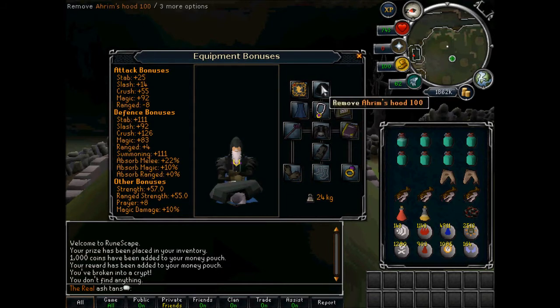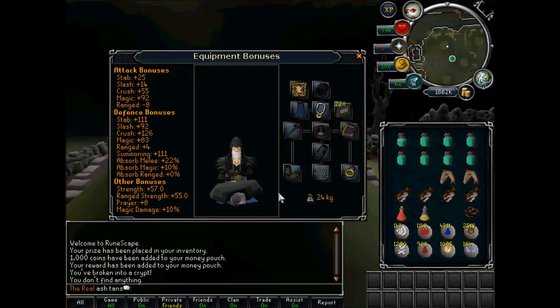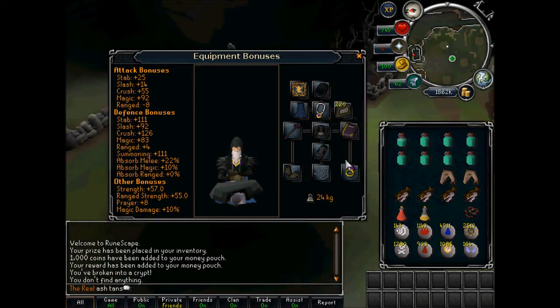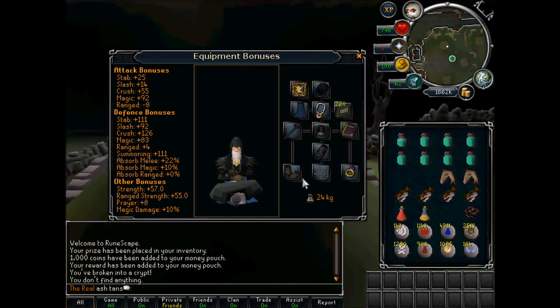Basically wear your max mage — for me that's full arms. For the shield I have an ancient book because it gives a plus 6 magic and plus 5 to prayer as well. Ring of wealth I seriously advise because it means you're more likely to get barrows items at the chest.